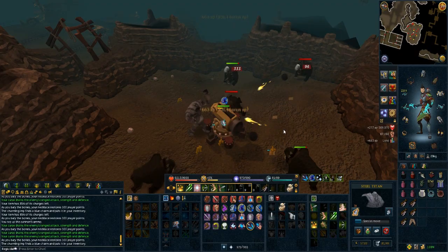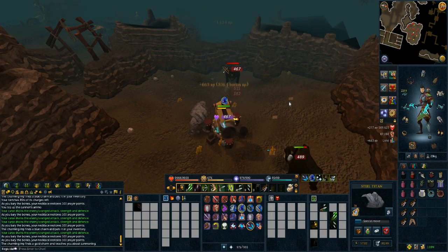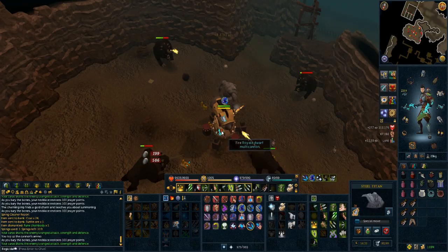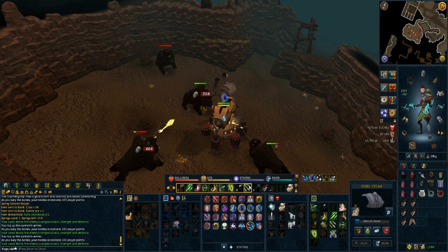Instead of looking at it as you spent a lot of money or wasted time to get this completion cape requirement, look at it as an investment. You got a lot of Moss, you don't have to worry about harvesting in the future, you can make combination potions that will help you in PVM situations, and you don't have to do it anymore unless you want more potions.